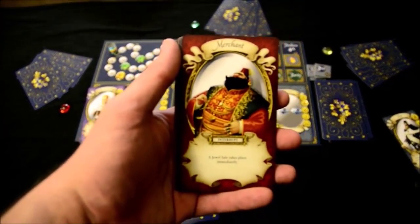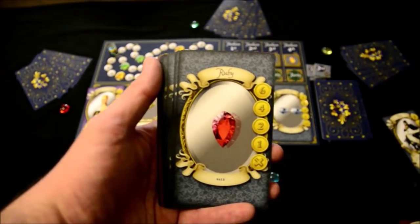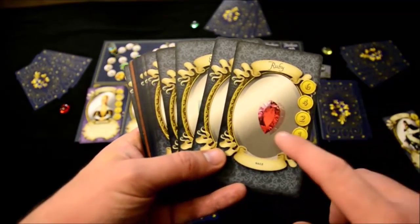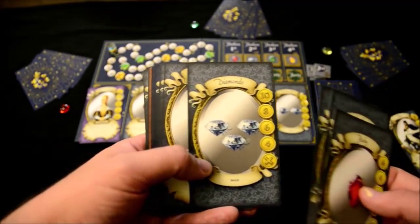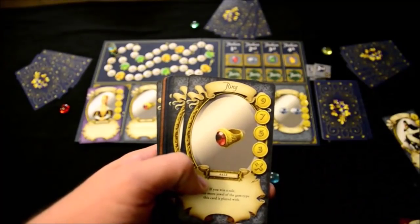I've already shown you the merchants — when a sale takes place immediately, no one actually gets the merchant card. Then you have gems. Here are examples of all the different gem cards. They come in different denominations: one ruby and one amber on one card, or two emeralds and three diamonds on another.